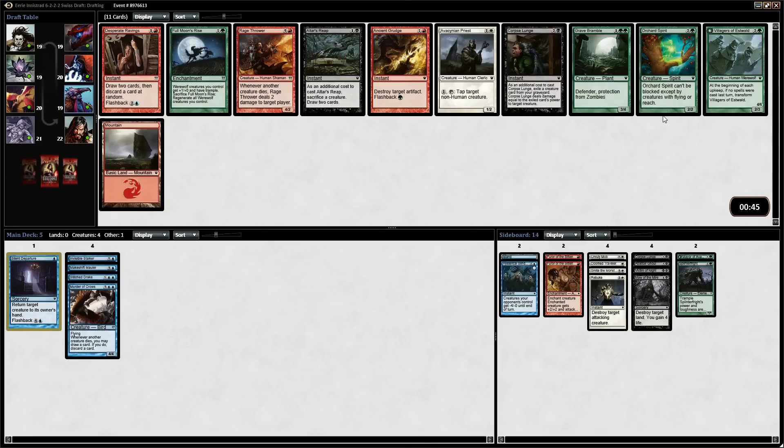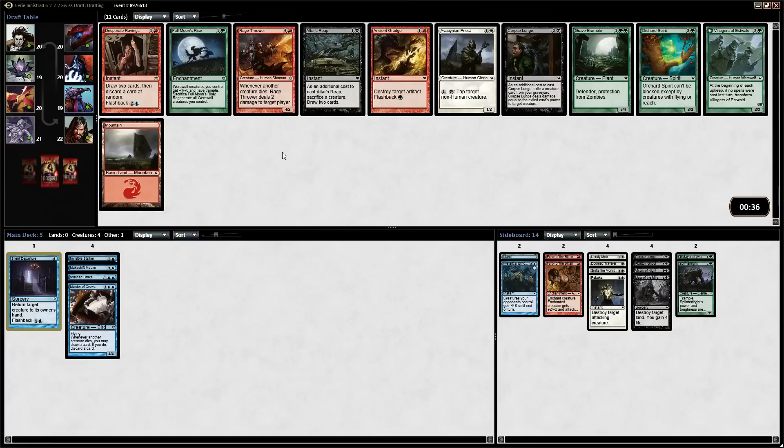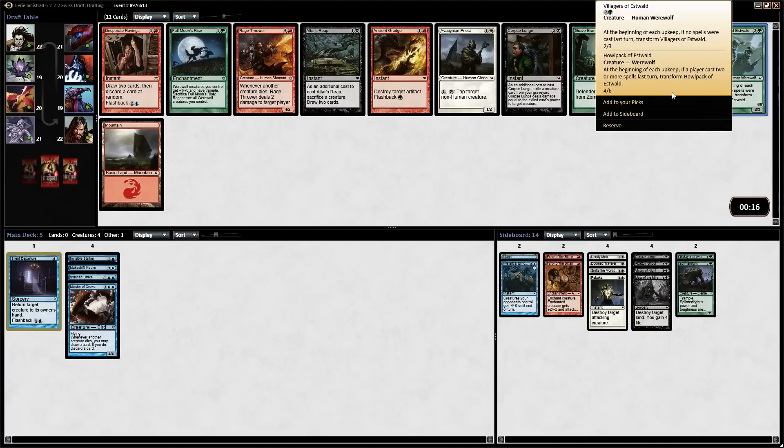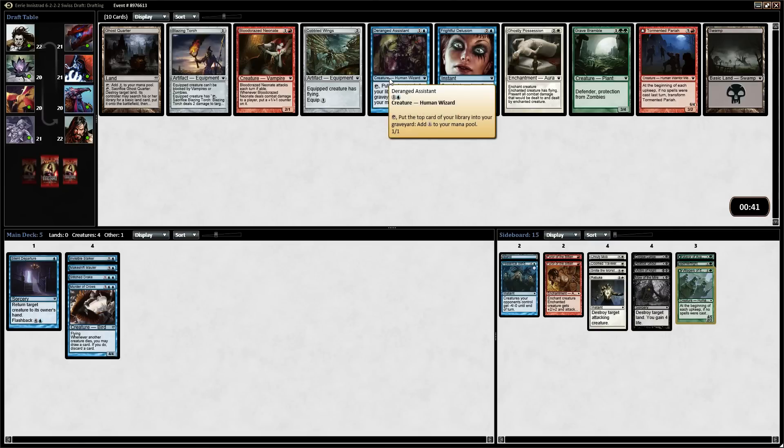Orchard Spirit is basically a 2/2 flyer for 3. We have another Avacyn's Pilgrim. Rage Flower is very good — whenever a creature dies it deals 2 damage to target player. Full Moon's Rise is okay. Ancient Grudge is okay. Desperate Ravings is good if we're going to go into red, but I'm not quite sure that's the strategy. I think I'd rather just switch over into green because our power cards are over in green. We have two cards that are really good there, so I think I will take the Villagers.